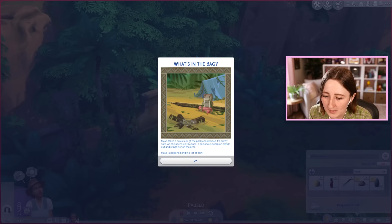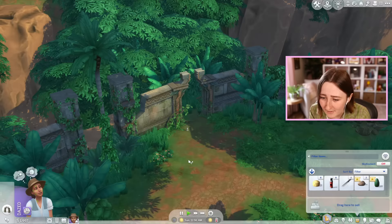Maya takes a quick look at the pack and decides it's pretty safe. As she opens up the pack, a poisonous scorpion crawls out and stings her arm. Maya is poisoned and in a lot of pain. Wait — like, bad poison? Oh my God, that's the deadly poison! Are you serious? I just started!